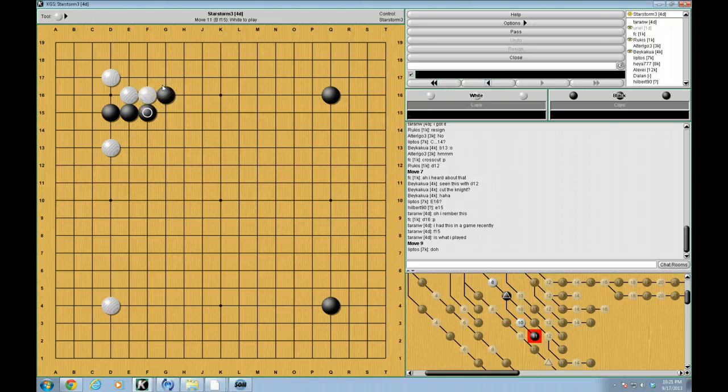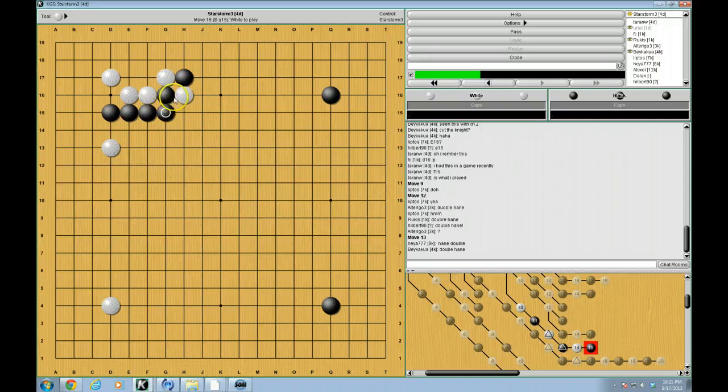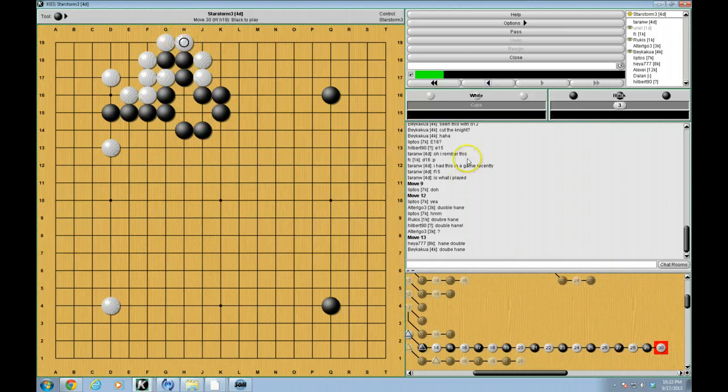If white attempts to do something like this, what can black do here? Double hane — double hane is a very, very powerful move here. And we can get into a whole lecture about when you can double hane. But the main point is that here it doesn't end too well for white. The problem being for white is that black has the ladder, or black has K16, and white has no way to really win this fight. Maybe white can connect underneath, but no one can ever say that this is a favorable result for white.